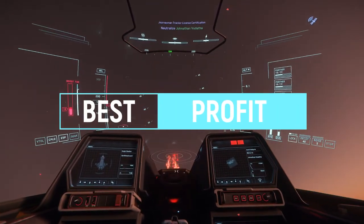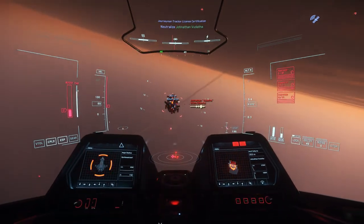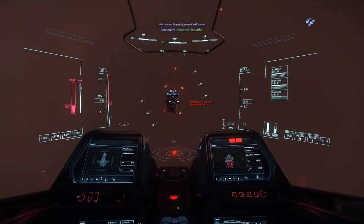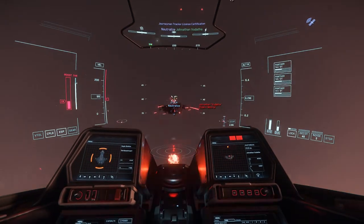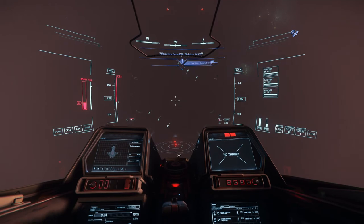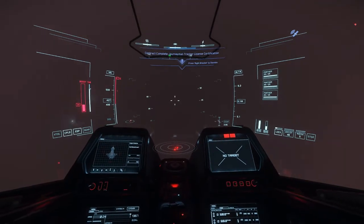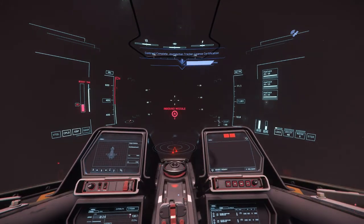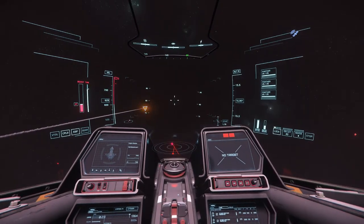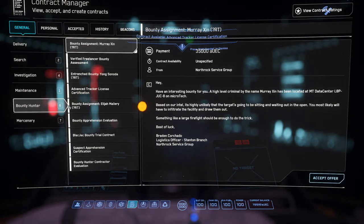Depending on your skill and comfort level, that determines how much money you can make. I usually stick to VHRTs — I'm typically fighting fighters and I can complete them significantly faster than the higher-paying ERTs, so chaining them together I end up making more money. If you have a good strategy for ERTs — like using an Eclipse with Type 9 torpedoes to one-tap hammerheads — you can make money there too. Basically, you should be doing the highest-level group missions you are capable of completing reliably. After completing a group mission, it takes a moment for the next group mission to appear, so you can restock and rearm, or grab a single mission in the meantime.